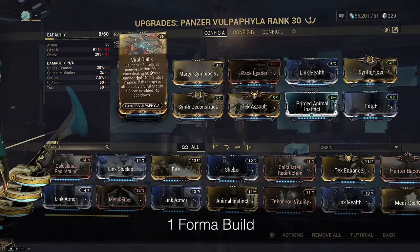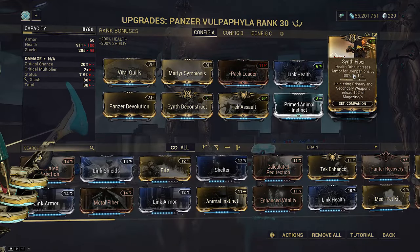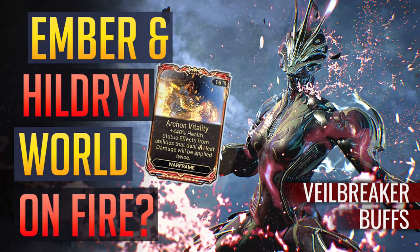The generic Panzer build uses Martyr to keep you alive, Devolution to keep your Panzer alive, Synth set for holster reloads as needed, plus Radar and Vacuum. Let's dive right in.